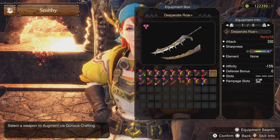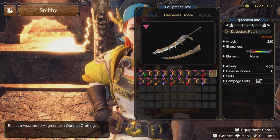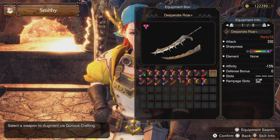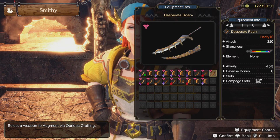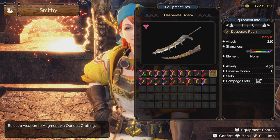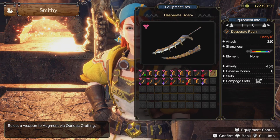At number four, the Desperate Roar Plus — yes, it's Tiger X, and we all hate Tiger X. It has a base raw attack of 350, the highest non-elemental weapon in the game. However, its sharpness can reach purple but that purple sharpness won't last long. To maintain it you need Master's Touch and Razor Sharp. Affinity is negative 15 but it's manageable — add Tenderize to it. It has no slots but it has a great level 2 rampage slot.